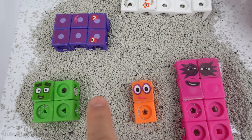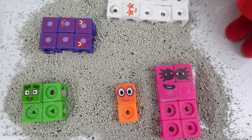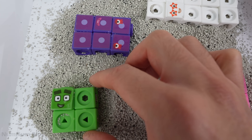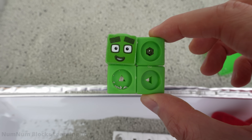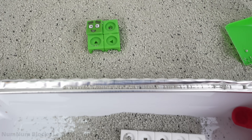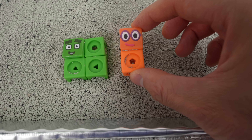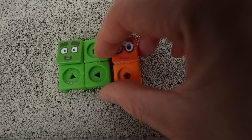Let's count: one, two, three, four, five — five even numbers. Let's pick up number four first. I'm four — have you met me before? Next we have two. Let's place two to the right of four. Two!